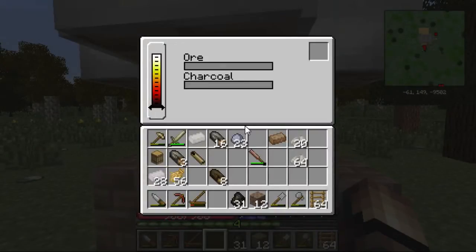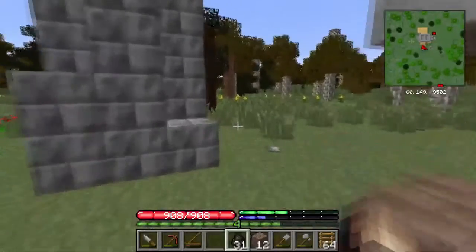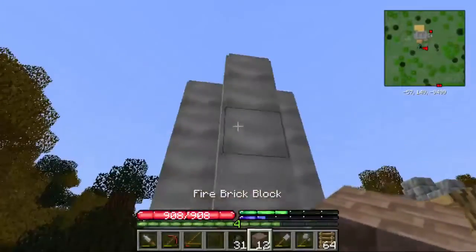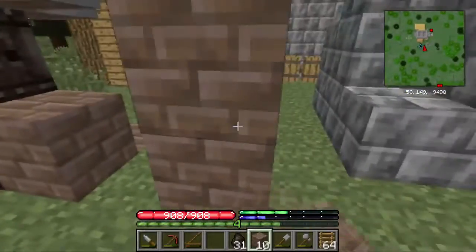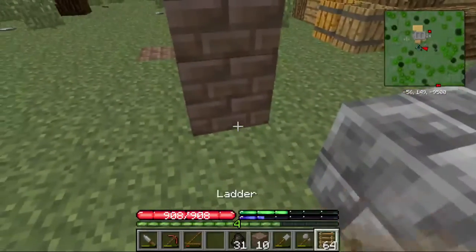We can't just plop the ore in from the ground level. Because of this metal structure, you've got to stay at least one block to the side — that's what the ladder is for. So we'll go up and over like this. Now that we've got that set up, we can make our way safely down.